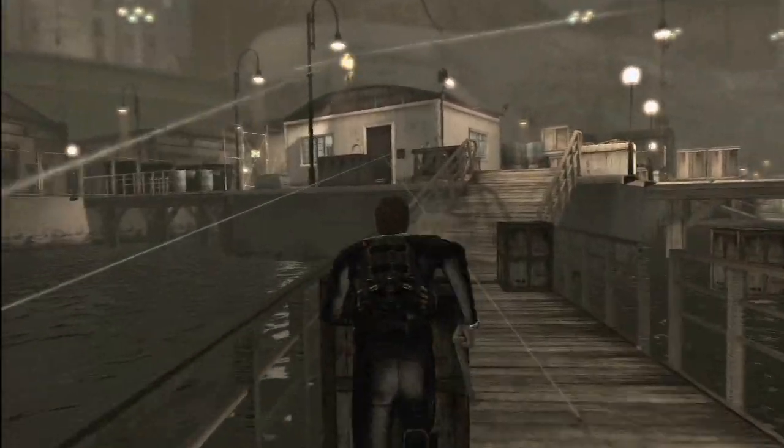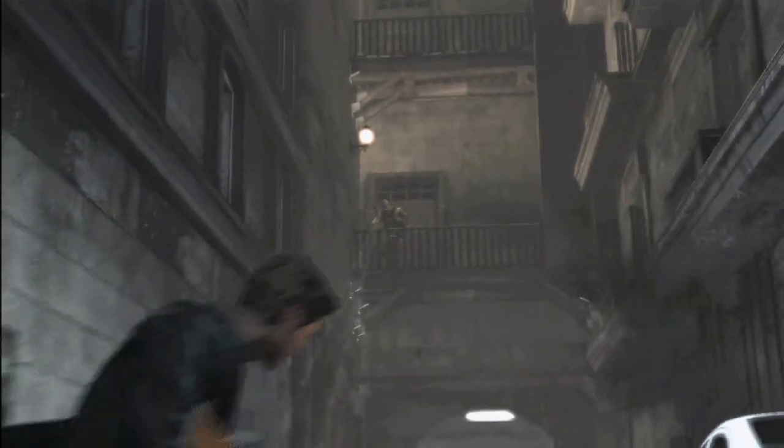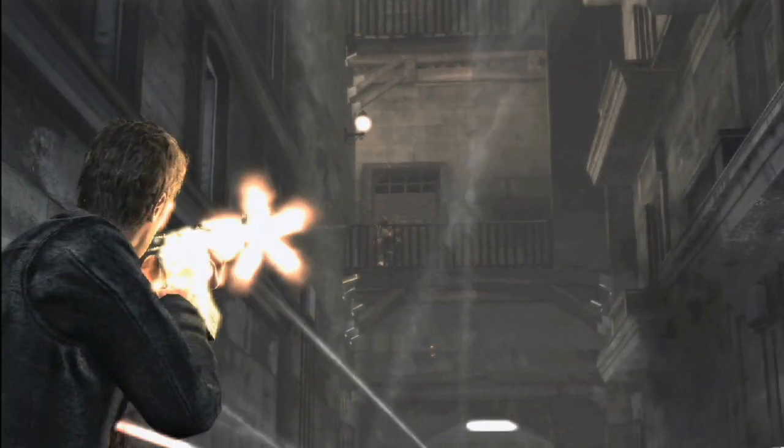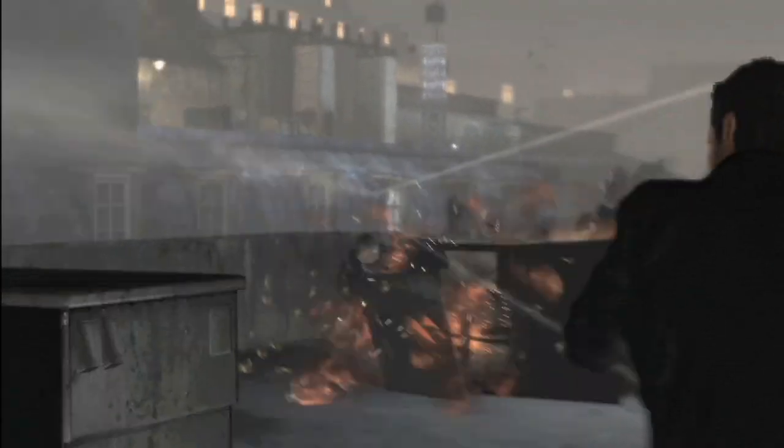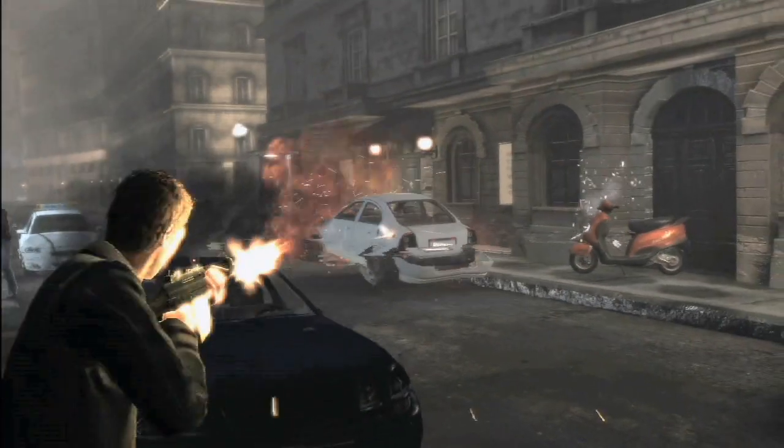The shooting experience features a cover system with wall work and destructible cover. Destructibles become part of Bourne's advantage, giving the players the ability not only to flush out enemies, but even turn the cover points into weapons against them.